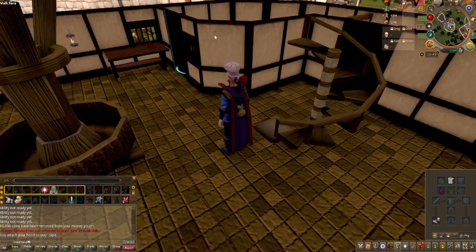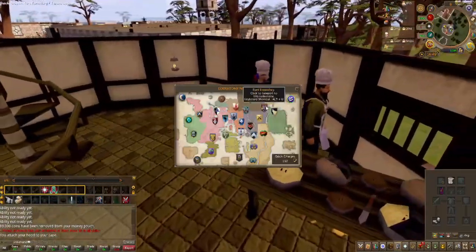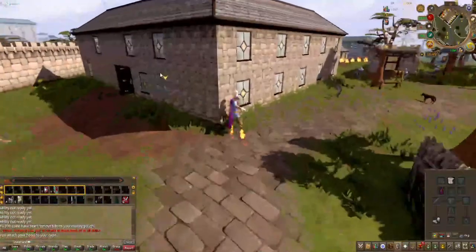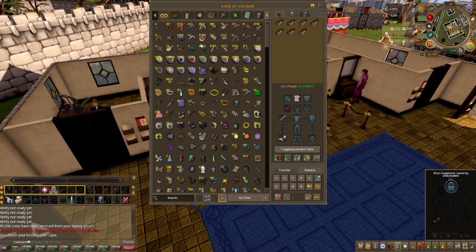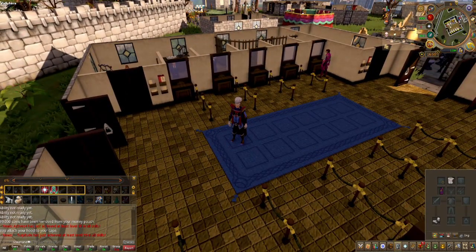Now I can go back and finish cooking. I can cook my sailfish — if I head over to the bank, I have been stockpiling it. Since I couldn't cook it, usually when I'm AFKing at the swamp I've just been letting it pile up. I've got 6,300 sailfish, which is going to be amazing to get cooked. I'm probably just going to keep using my sharks for the bosses I'm doing now, but I'm going to go ahead and finish off this episode by cooking all of my sailfish.